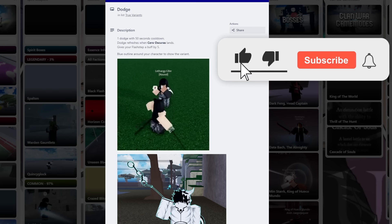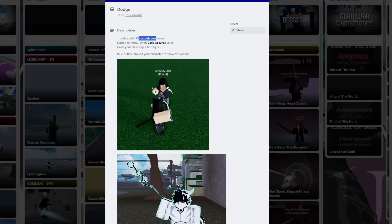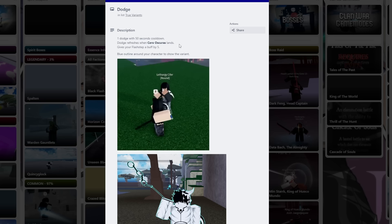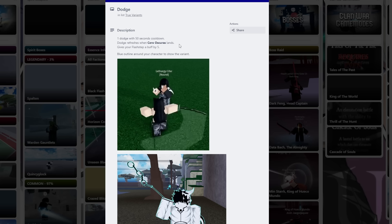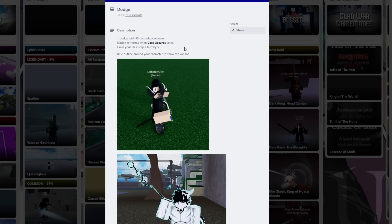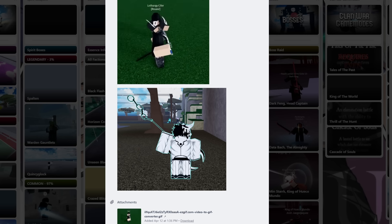Last but not least for true Vasto, we got the Dodge variant. This might be the worst one — you get one dodge per 45 seconds, and dodge refresh triggers when Serra Oscaris lands. So if you use a dodge and then land a Serra Oscaris, you'll get another dodge without waiting the 45 seconds. It also gives your flash step a buff by five, which honestly isn't gonna be that big of a deal. You'll have a little aura around you when you have your dodge. This is probably the weakest variant — all someone has to do is M1 you and go back to fighting.